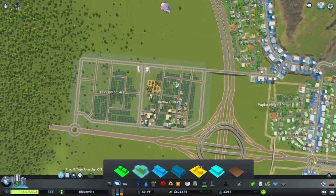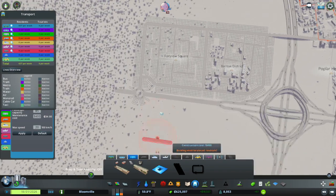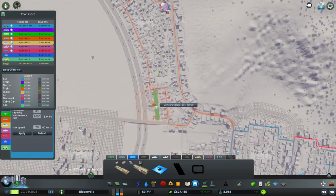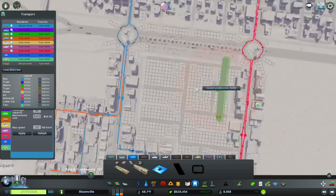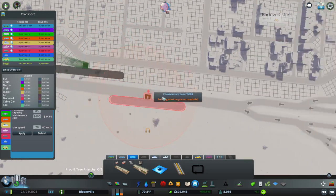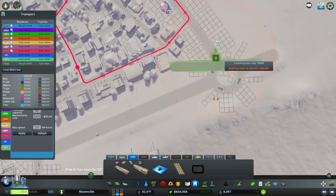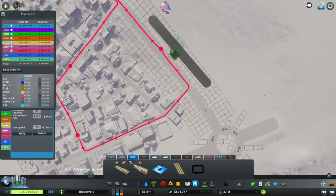I'm probably going to want to get something else soon. Also I've unlocked metros, which we'll definitely play with in this area. I'm going to get one in these two spots, and I also want one up here — in there. That's fine.